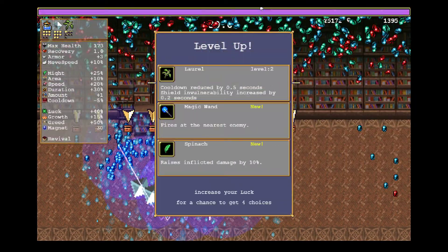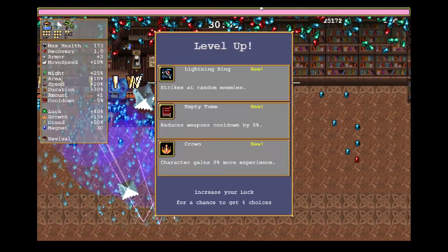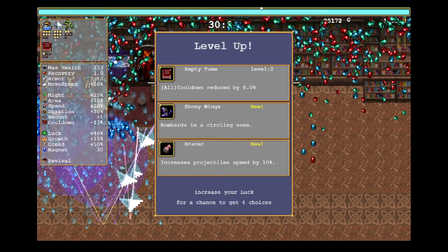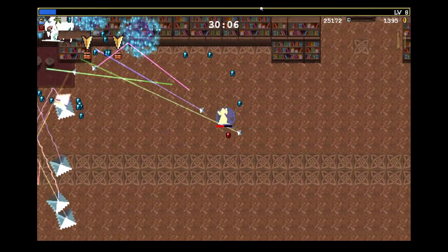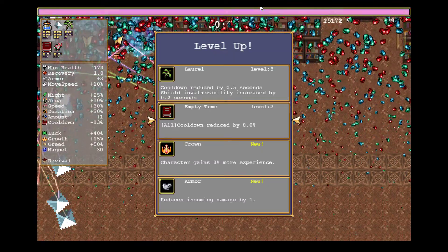Okay, there's Laurel — that's a good sign. If we can get Laurel early, we will have a couple seconds to survive. Empty tome. Bracer — got it. Okay, we're good. Let's continue with tome for now.